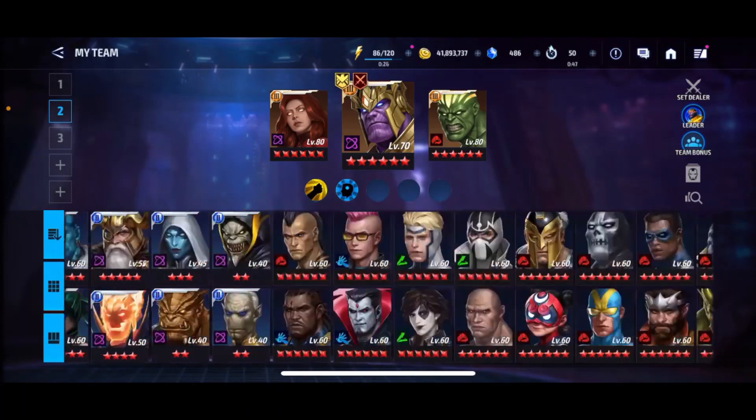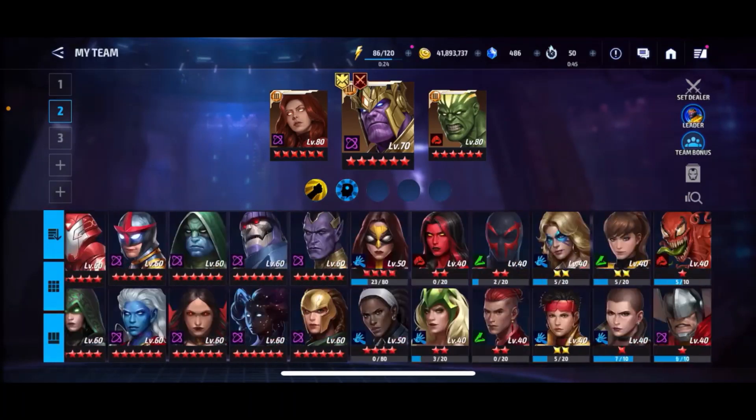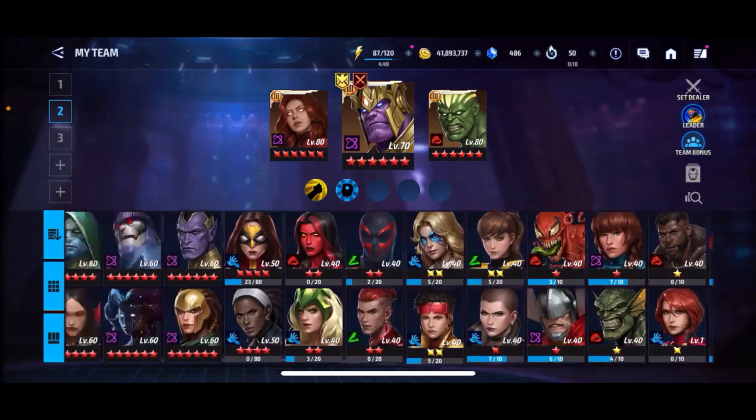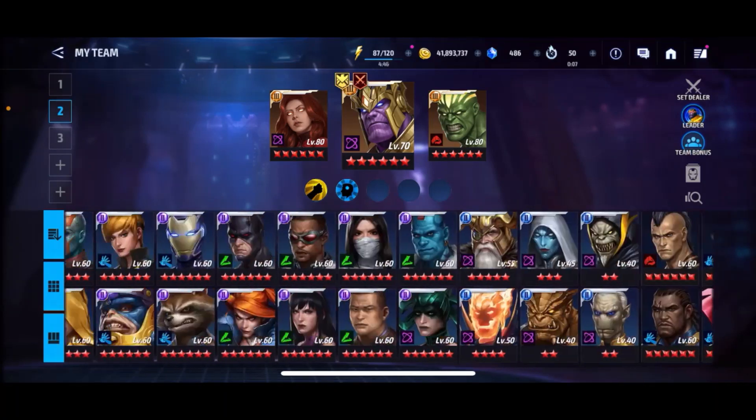At number 5 is Agent Venom. He's really good support for Venom, and also really good for Carnage as well. He has a little bit of PvP value — he can take out a couple characters while also boosting Carnage a lot. So if you're trying to run a Carnage team for PvP, you definitely want Agent Venom. He's a great support, and because he has PvP value and isn't like Colossus who gets rolled every single time, that's number 5.